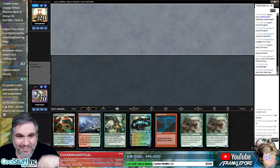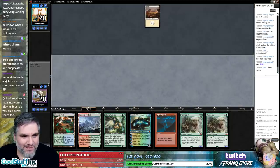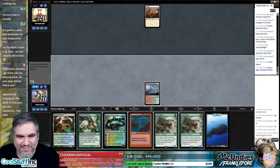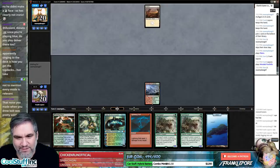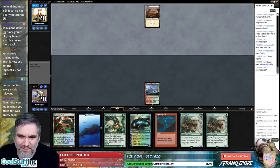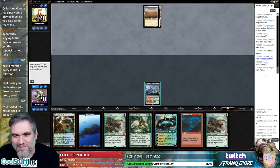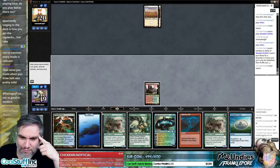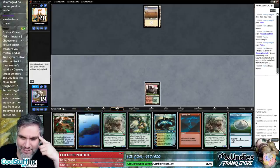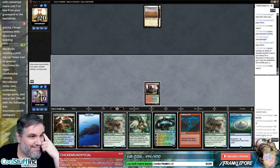That was worth it — we'll keep this hand. He knows what I mean, he's trolling me — would I ever do that to you? We have blue blue — we're gonna get a red and probably need a second green for the Eternal Witness. Looks like we're getting a Stomping Ground boys. That was my shock noise — I was like how did I even draw this? Just like we drew it up — we're running on all cylinders now.